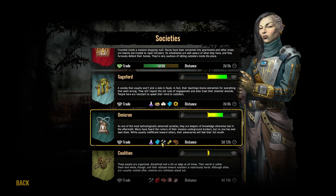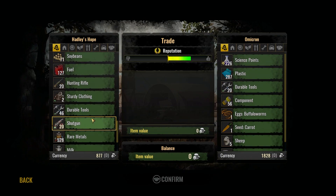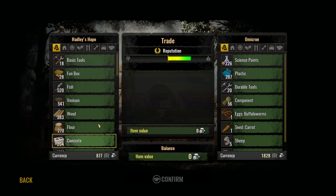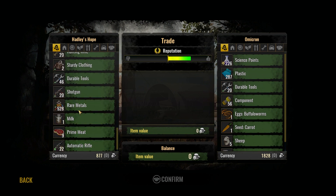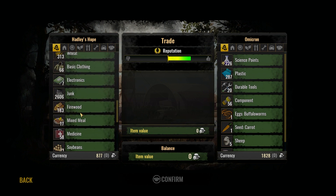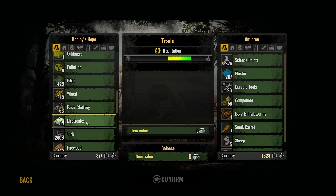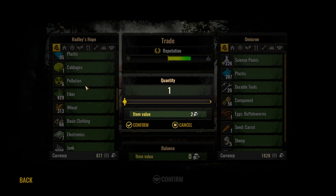We have more components there, but we also have some food issues. So we don't really have too much to trade with. We could go with some weapons. I think junk was worth quite a lot in the last update. We could go with fiber as well.